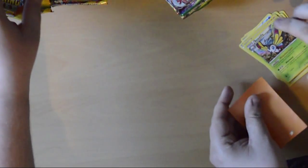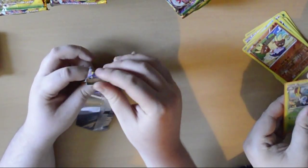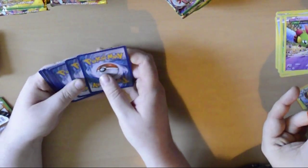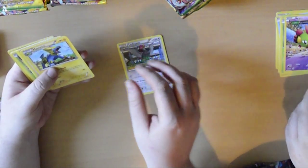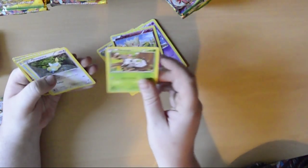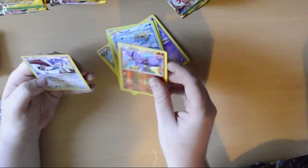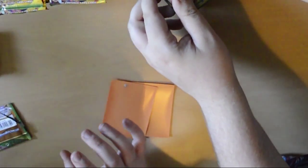I'm just going to pop mine in. So I've got an Unfezant, a Manetric, Trainer's Mail, a Shuppet, Togepi, a Nincada, a Dunsparce, a Wingull, a reverse holo Gligar, and a rare Skarmory. It's not shiny, we'll just sort those out later.